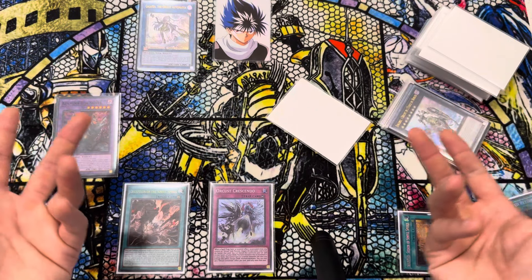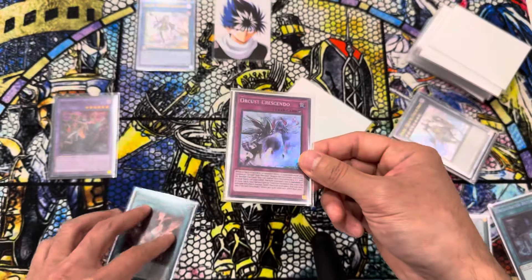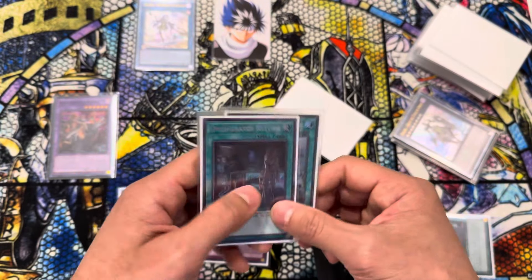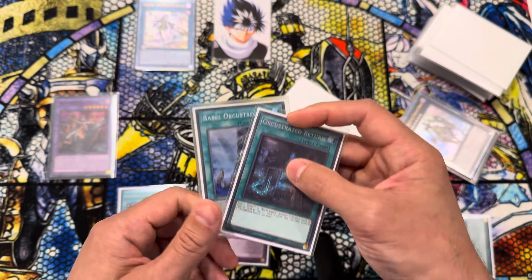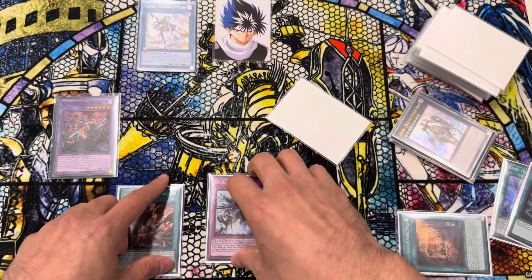And then we're at basically the same end point as before, just with different starting cards. So remember, you don't have to end on Crescendo — I just like ending on Crescendo. You can always go Babel, you can always go Return, depending on what the situation needs, depending on what your opponent's on, or if you just need to dig for more cards.